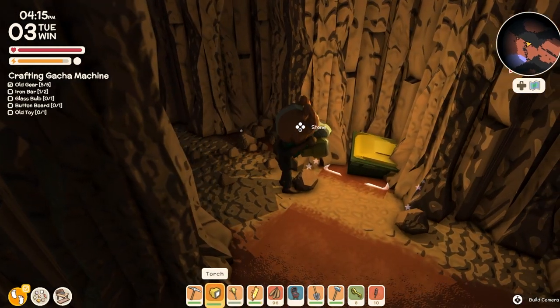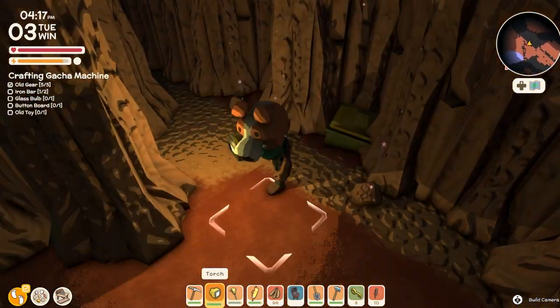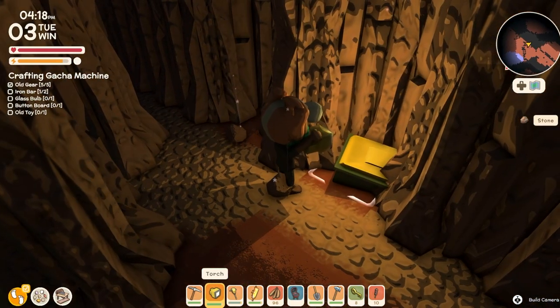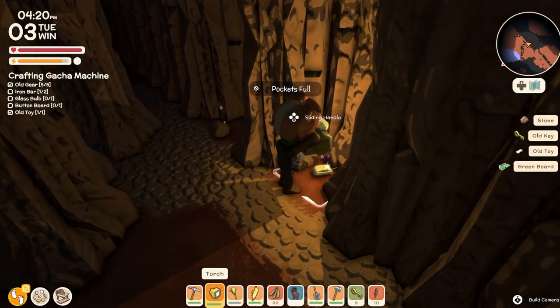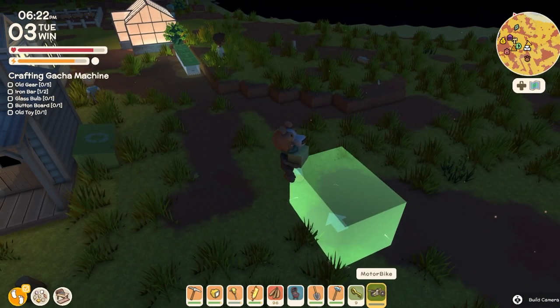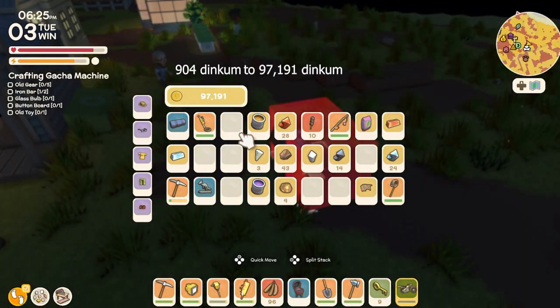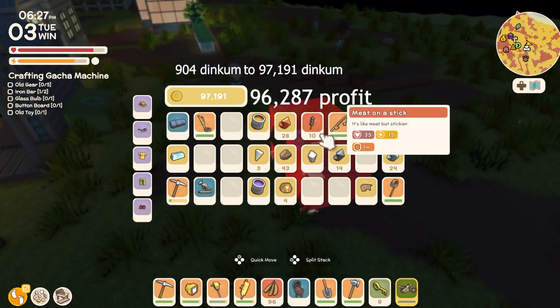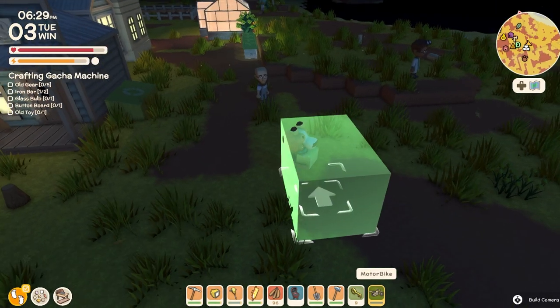Another thing you'll find are these containers that look like trash cans with a yellow top. Break these open because they also have a lot of good things that you normally find when you are using your metal detector. From the money you saw earlier, I was able to make this much money from selling a lot of the items I found in the mines just now.